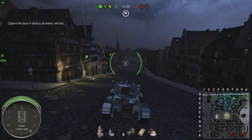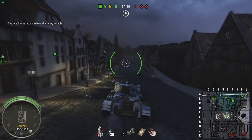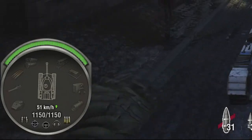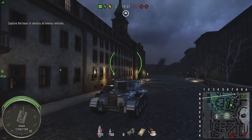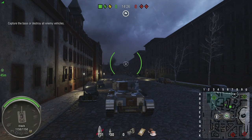Did you know there is cruise control in the game? Move forward, hit the cruise control button, and the speedometer in the bottom left turns gold, telling you cruise control is activated. Turn it off and the numbers go back to white. You can use cruise control in reverse or forwards, and if you activate it in your desired direction before the battle starts, your tank will instantly move off when the counter hits zero.